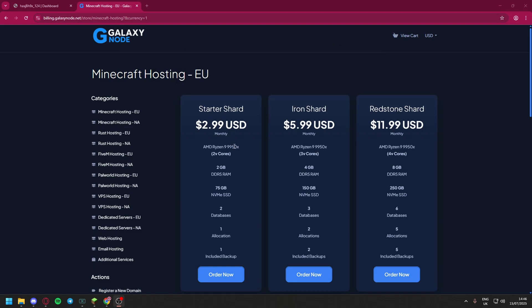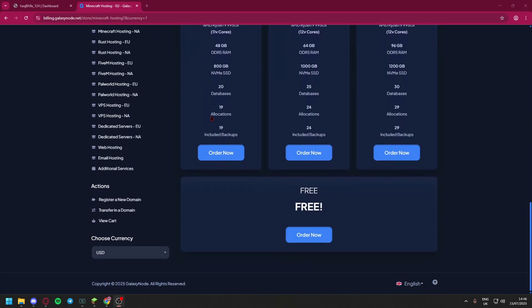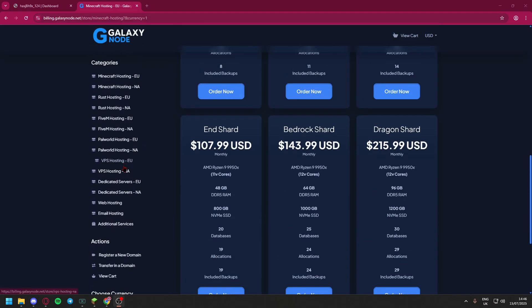If you go ahead and apply the code 'minecraft10' at checkout, you can get yourself 10% off as well. Everything will be in the description below — go ahead and click that link if you guys are planning on purchasing, because that directly supports me as well. These are all the different plans you can go ahead and purchase, and they do offer a free one which you can order now.